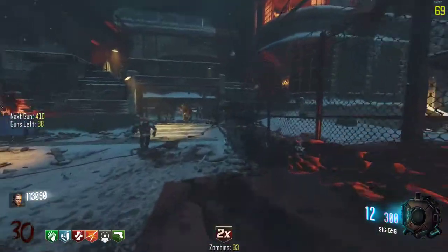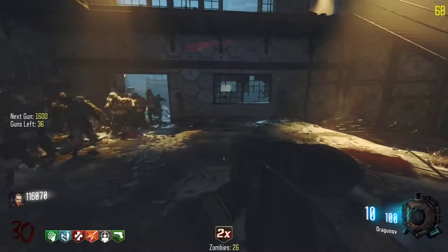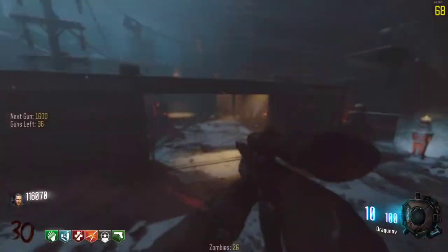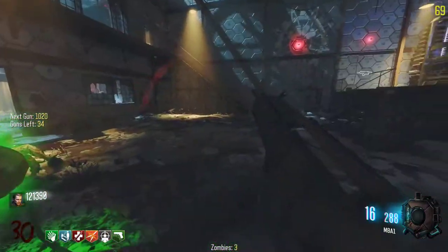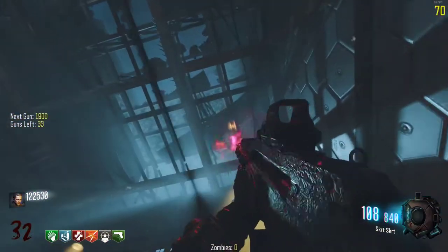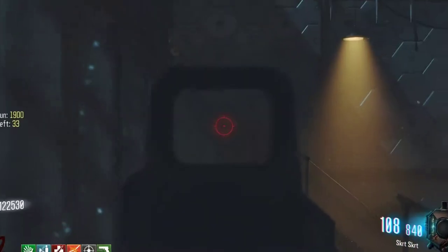We've actually gotten demoted a lot and I don't know how I feel about that. I mean I can help it but I kind of can't - that's just how bad I am at this game. Now we have the Dragon - this is the BO1 Dragonuv. I don't remember if the campaign version is any different, but it's the same version from Black Ops 1 pack-a-punch and everything. Now we have the M8. Did we ever figure out why the Mob of the Dead plane is up there, storyline wise?